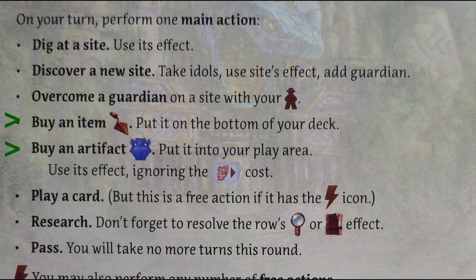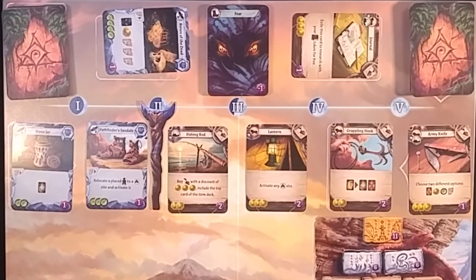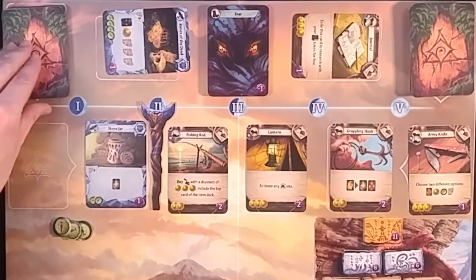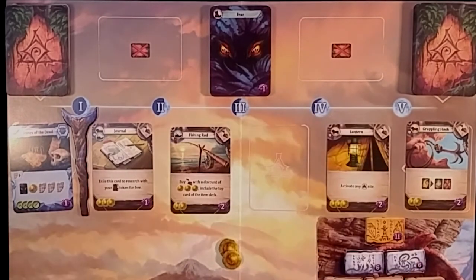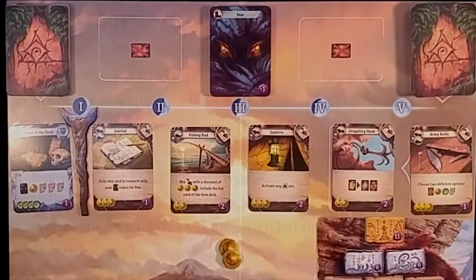Another main action you can choose to do is buy a card. Along the top of the board, the face up cards are available to purchase depending on the cost in the bottom corner of the card. Any item card you buy will be placed face down at the bottom of your current deck. Any artifact card will be pulled to your play area and you can immediately use the effect shown on the card without paying the tablet cost. Once you buy a card, move all cards towards the moon staff and then fill the empty space based on the type of card you bought.